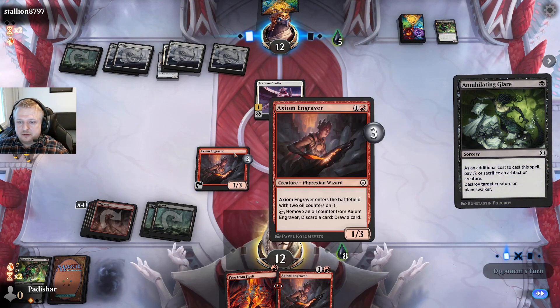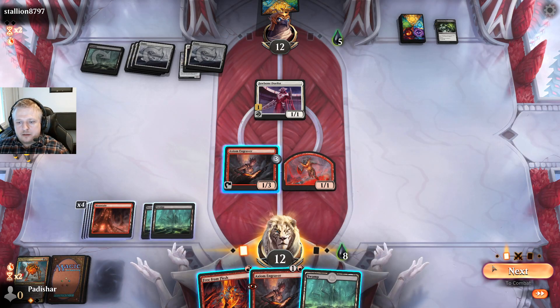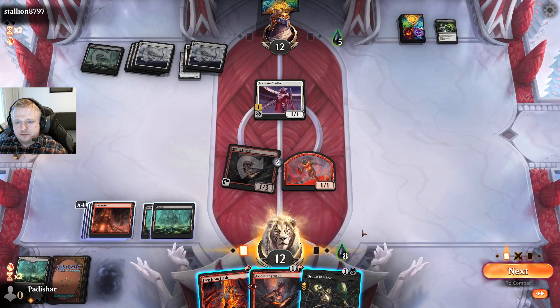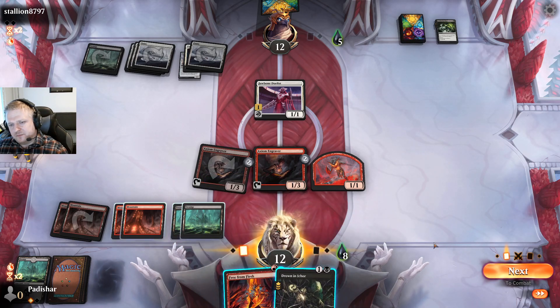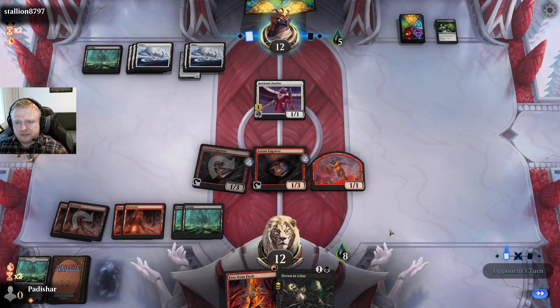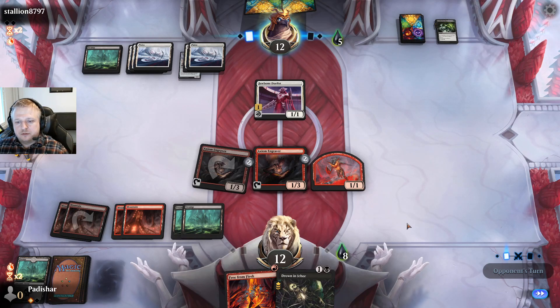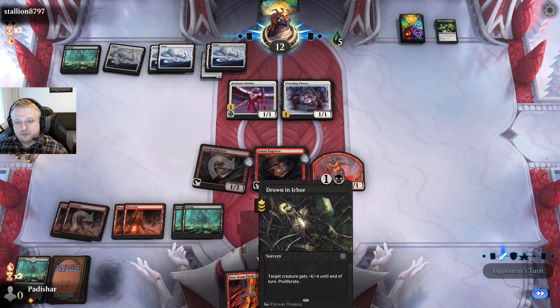Attacking for one damage isn't that great so I'm going to use this right now. Drowning Icor — should I just kill it? I feel like I don't want to kill that guy because I have Free from Flesh — if they attack and have a trick I can still benefit. If they have removal on both of these guys, what can I do? They've already played two removal spells. As long as these are ground guys I don't mind — I also need to save this for a flyer. I know they have at least one Pestilent Siphoner in the deck.